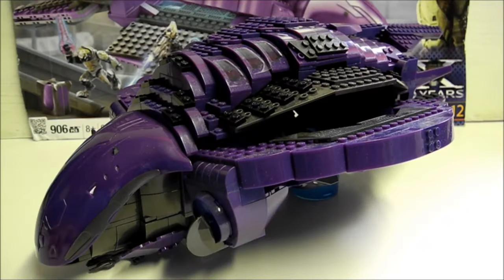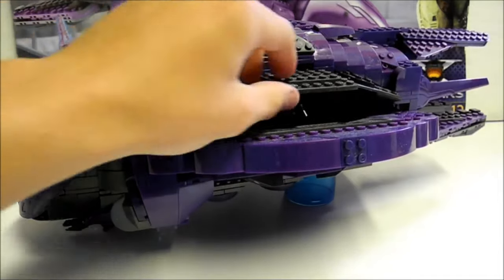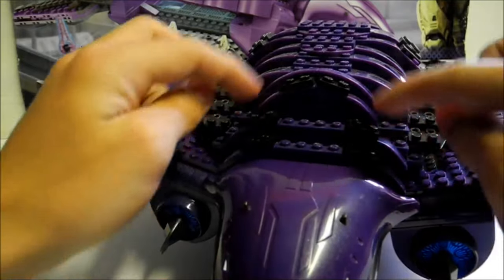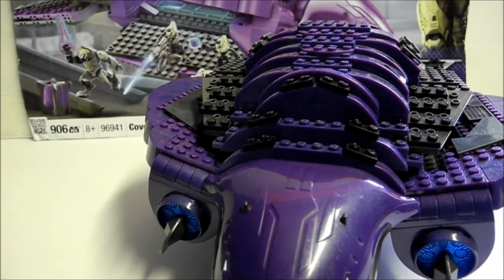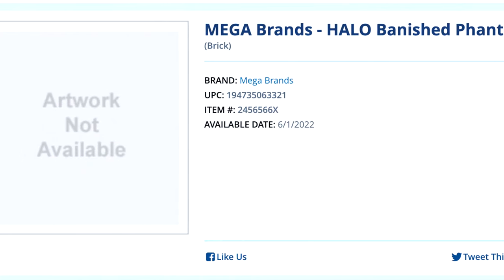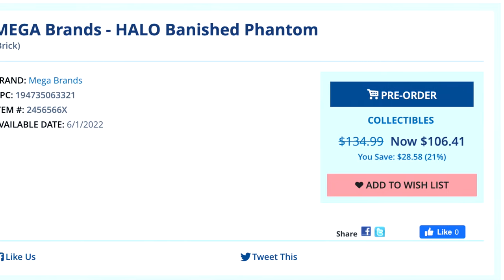I did an original fast build of the first Phantom probably 10 years ago now. The vehicle itself consists of three primary colors — mostly purple throughout, with some gray secondary coloring and some black along the top of the ship. And here I am still covering this stuff, so that's pretty great. There aren't many details yet — it's just called the Mega Brands Halo Banished Phantom.